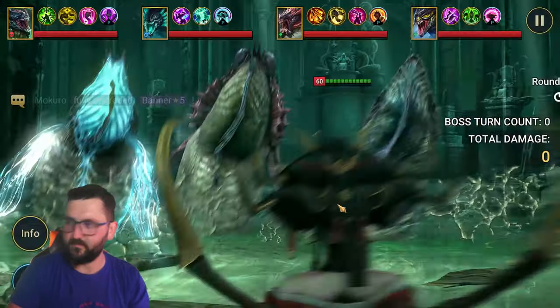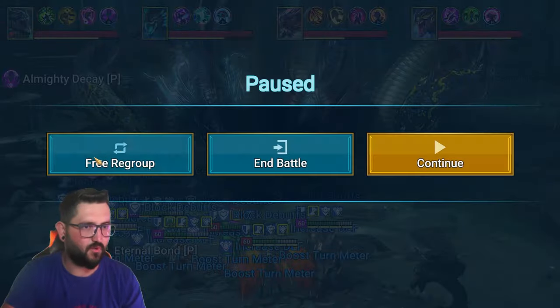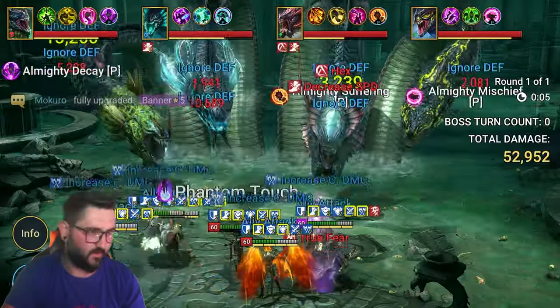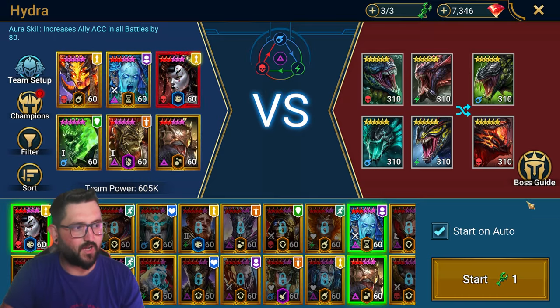This week is a skip week for us, so I'm going to do the bare minimum. Let me regroup and see exactly what the minimum damage is, because I don't want to do too much — the way hydra clash pairing happens matters here.